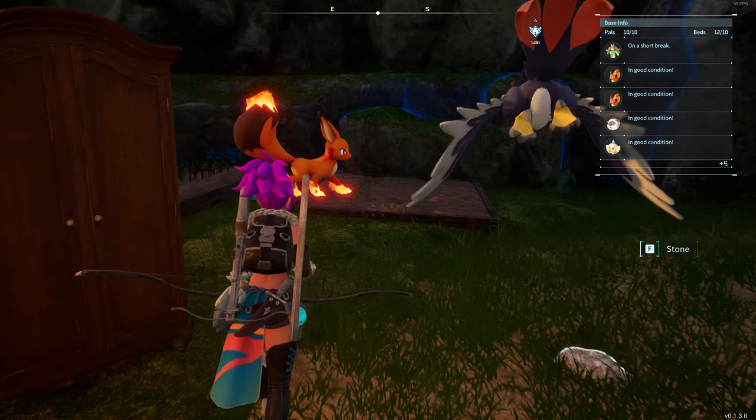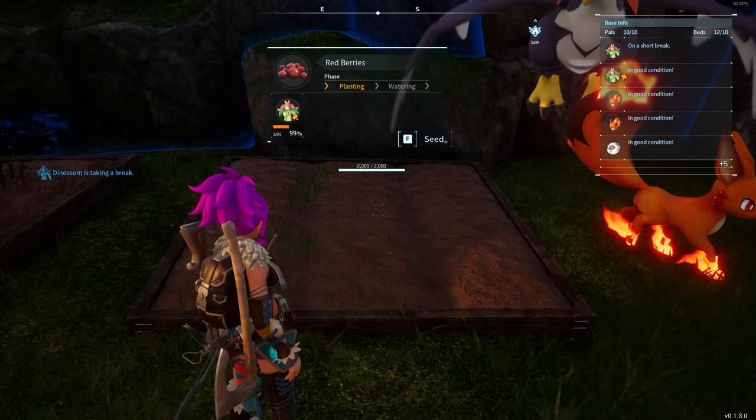I've got two simple farm plots. This is just a berry patch — I've got PALs that have the ability to plant the seeds, then the next PAL will come over and water them, and when the berries are ripe they'll get harvested by a PAL that's got the harvest ability. And this is wheat — I just recently put this down. I grow wheat and I have to build a mill so that I can make bread.